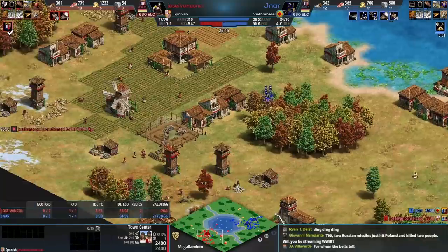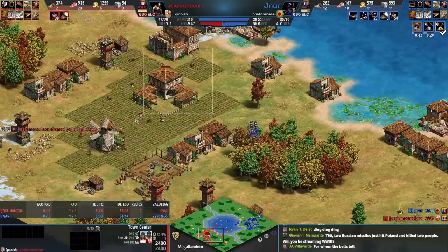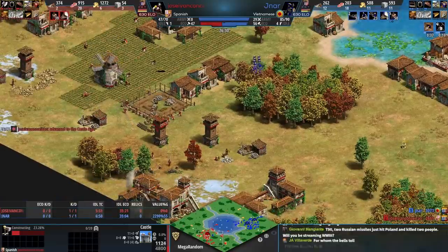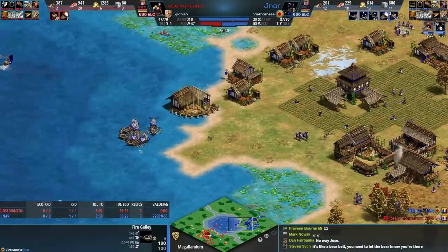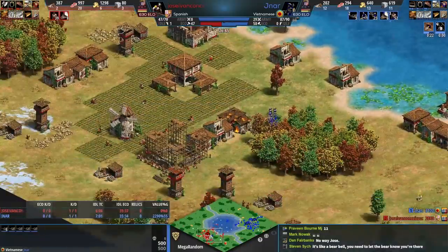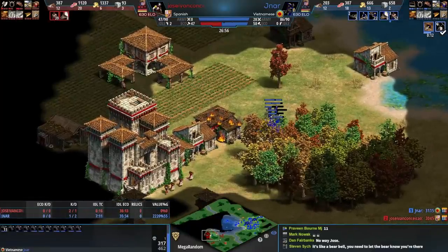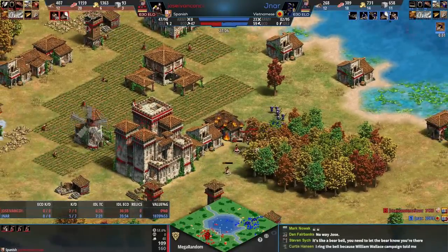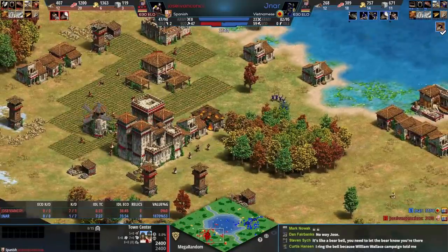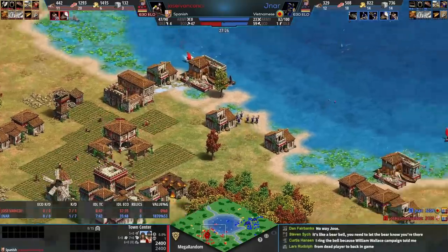Only eight eco behind and we're going to see a castle here — that's going to go up faster than Jose can ring the bell again. Town bell action — blue's scout wandered near the TC again. Blue is making navy now and is attacking some houses. I don't know where red's villagers are going. Is red going to Imperial Age? Red could actually go imperial with these resources.